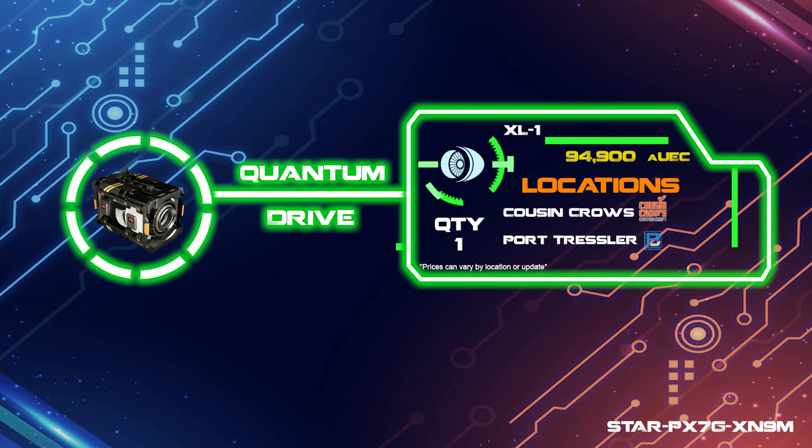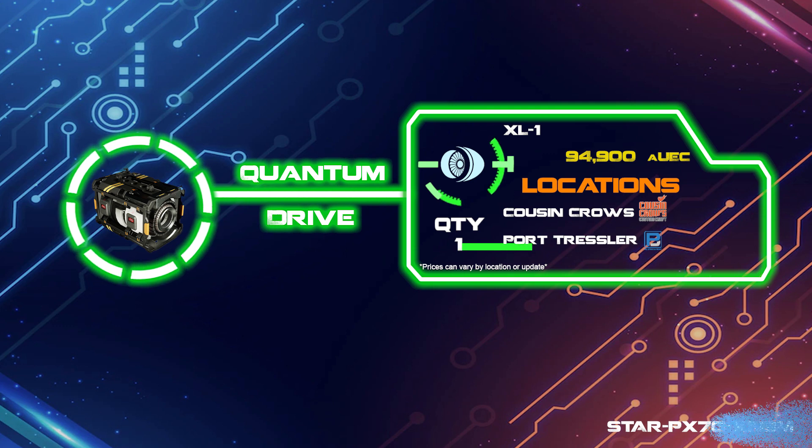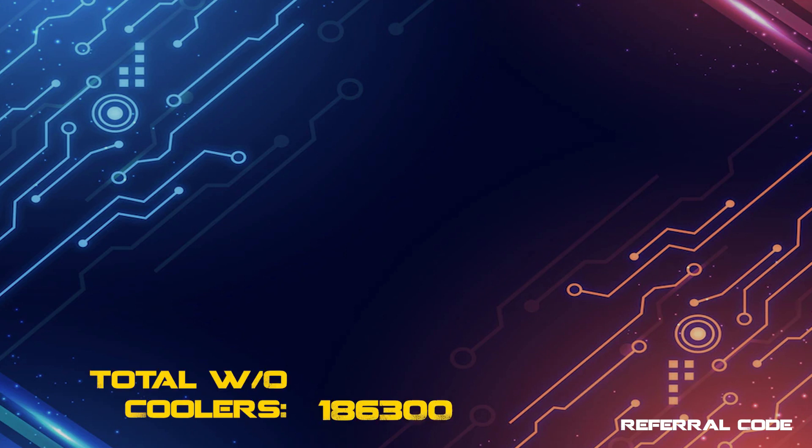The XL1 is also at Cousin Crows and Port Tressler, making Cousin Crows the place to go grab everything in one if that convenience is your thing. Since the ship components are the most expensive parts on ship loadouts, your total for these parts comes up to about 186,300 credits to get the ship running well.